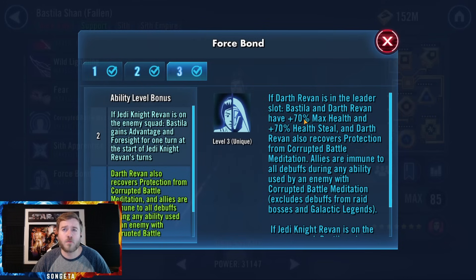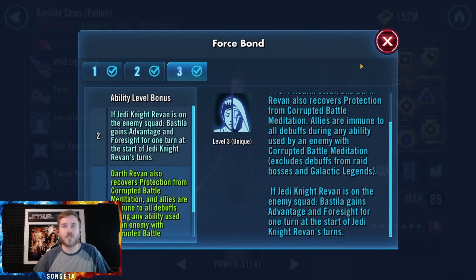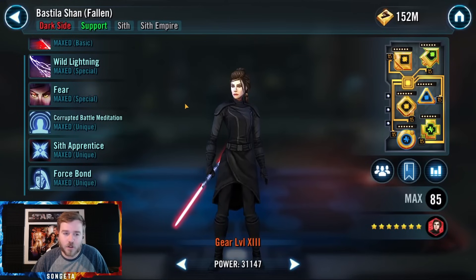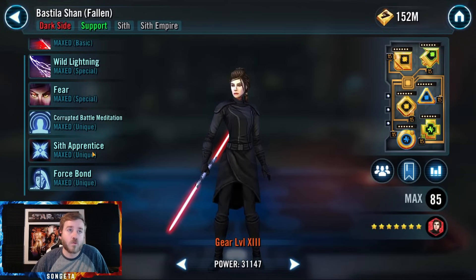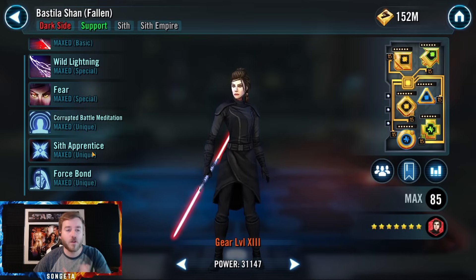This ability gives her and Revan crazy boosts — that's why I like Darth Revan lead a lot in Grand Arena. With Darth Revan in the leader slot, him and Bastila get 70% max health and 70% health steal. She recovers 1% protection for each debuff on enemies, and that's how you get banners back in Grand Arena. These are way better than the Light Side variant. Also, if JKR is on the other team, she gains advantage and foresight for one turn at the start of his turns.